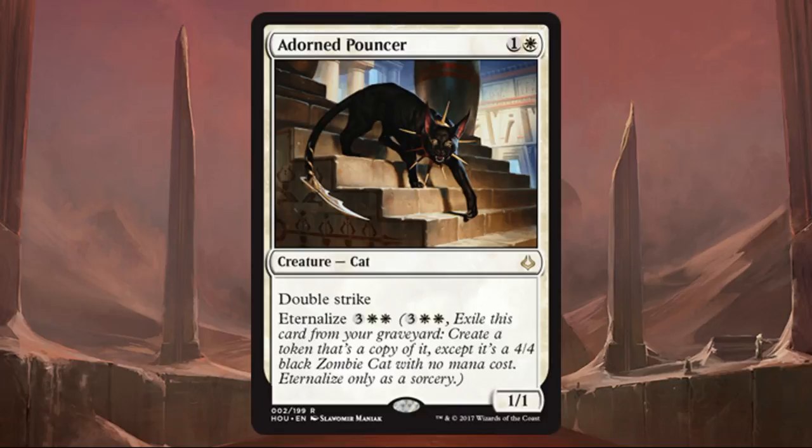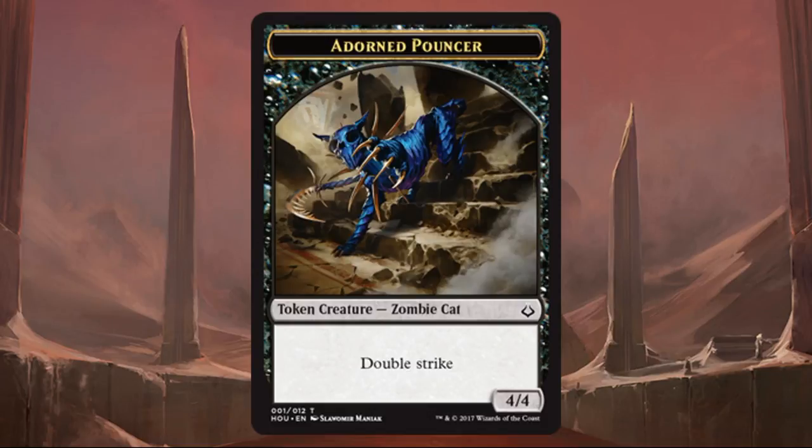Eternalize is a new mechanic, but it's a take on Embalm. Embalm let you pay a cost to exile a creature from your graveyard and get a token copy that was always white and also a zombie. Eternalize is similar — you play it out of your graveyard any time you could play a sorcery, and you get a token. But this time the token is always black, it retains the creature's abilities, and its power and toughness become 4/4 regardless of what it was before. So a 1/1 double strike cat with Eternalize would return as a 4/4 black zombie cat with double strike.